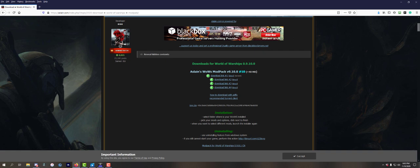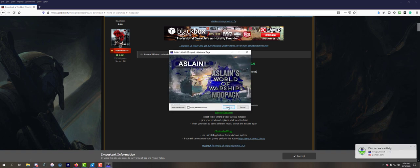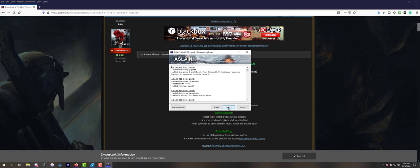I already have it going here. When you open up Aslain's, it's going to tell me I have another version - I know, I don't need to do that. I recommend the first time you do it to show the preview windows. It's going to tell you what has been added or changed since the last update. You can see it's on the correct version and there are updates as it goes along.